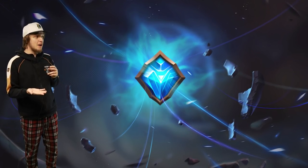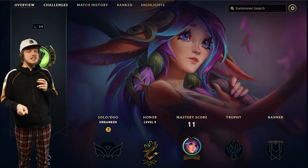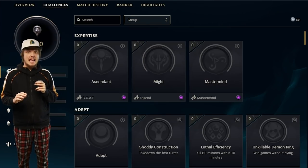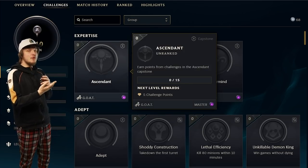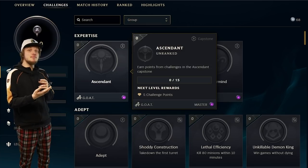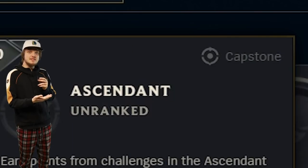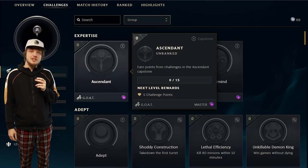I want to show you how challenges work and the cool rewards you can get from them. When you go into the challenges tab, you are immediately hit with three epic level challenges. And if you hover, for example, over the ascended challenge, you learn that in order to complete it you need to earn points in the ascended capstone. Let me explain what is going on here.